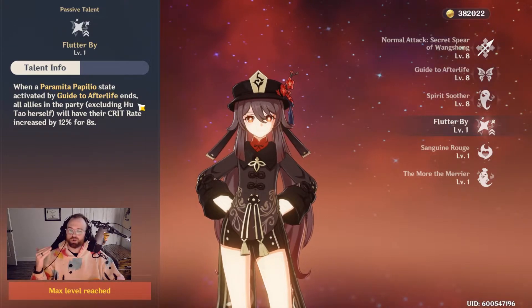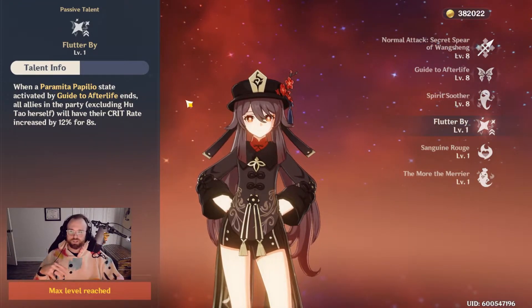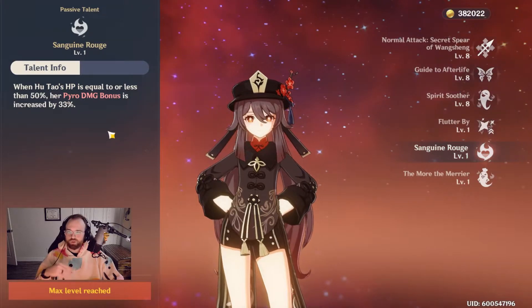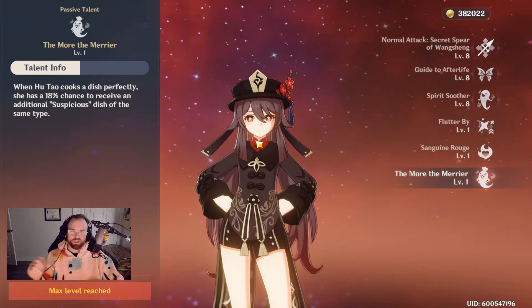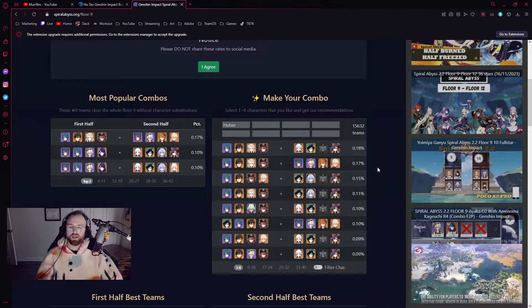Her first passive talent, Flutter By, increases the crit rate of your team upon skill activation for 8 seconds, but since her skill lasts 9 seconds, this only activates if you leave it early — making it kind of a wasted passive in practice. Her second passive, Sanguine Rouge, increases her pyro damage bonus by 33% when she's under 50% HP, which is significant. Her third passive is just a cooking bonus.